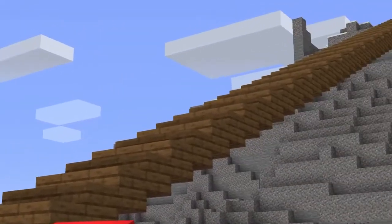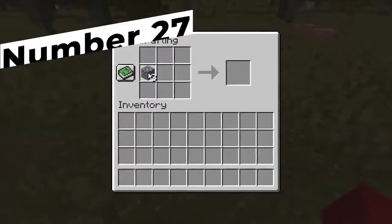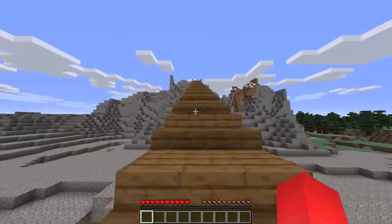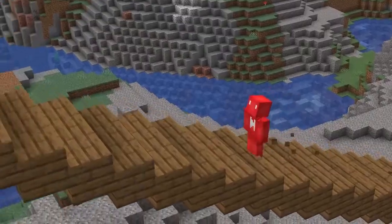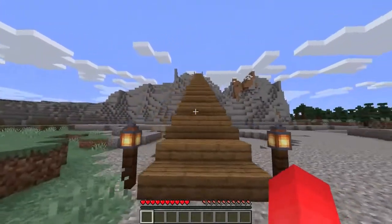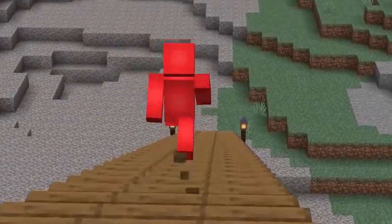By this point we've definitely gone off the deep end talking about staircases, so why don't we take it back a step — or rather a half step. Let's talk about the slab. Slab staircases aren't as efficient as a regular staircase but they're still just as easy to climb. In some cases they're even nicer to look at — sometimes a more subtle incline is just what you need.